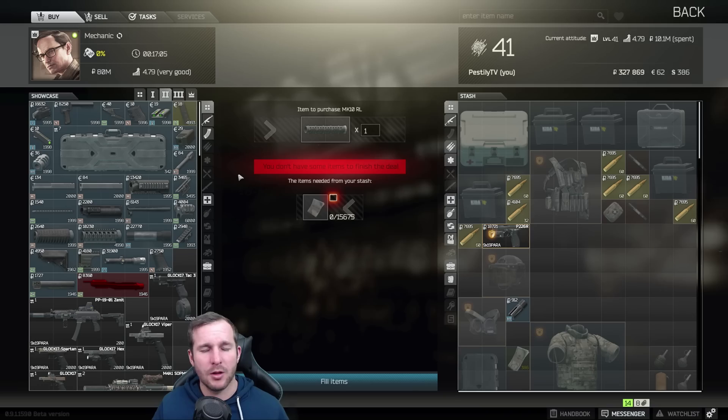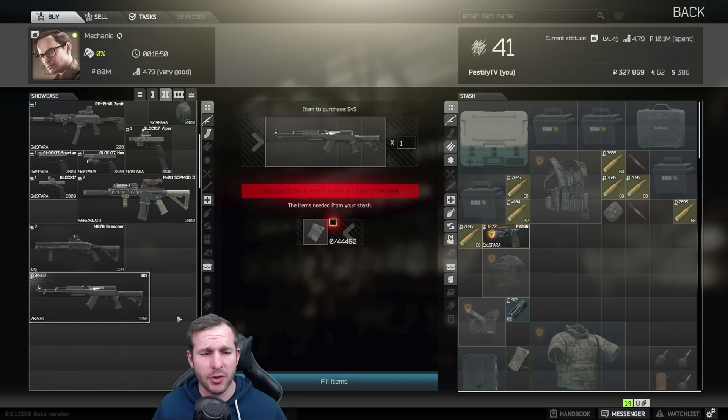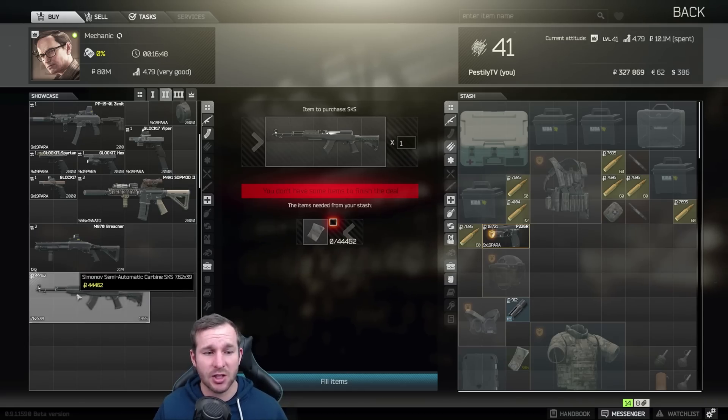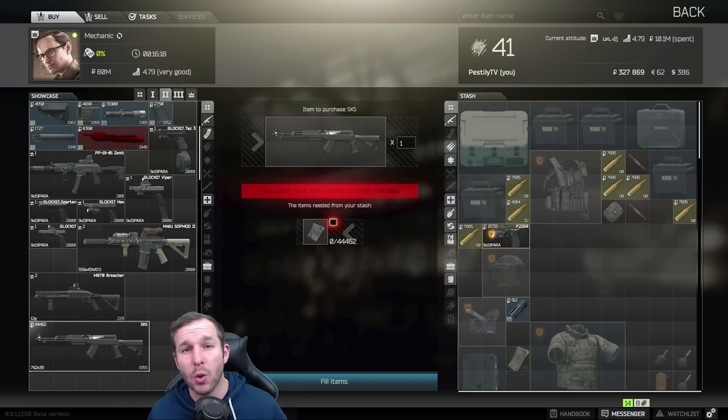Next we have Mechanic. The first noticeable thing is from Mechanic 2 you'll get the Blackstock SKS. I found this very useful early on — I would get this, put a Holosun sight on top of it, it's got a laser with it, chuck a quick foregrip on and it's good to go. You don't have to put too much effort into it and it's very effective at dropping armoured people. This was my go-to gun after I got to level 2 Mechanic and I used it for quite a while.